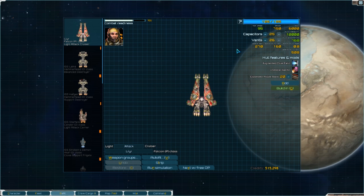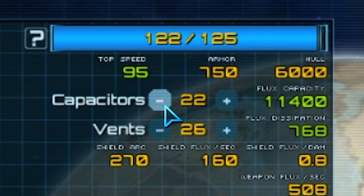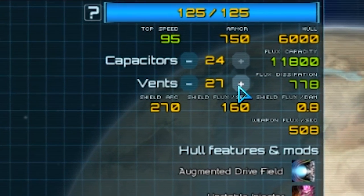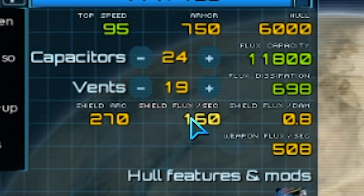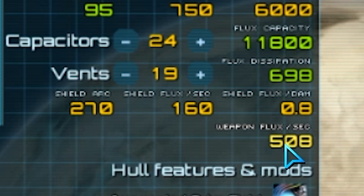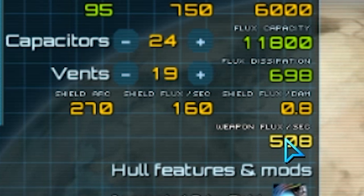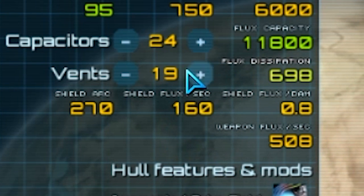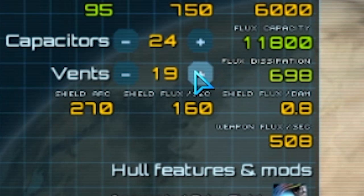Moving on to flux - this is what generates when you're firing certain weapons or taking damage to your shields. You can add flux capacitors, which will increase your total flux capacity - as you can see right there, it's going up and down as I add them - allowing you to stay in the fight longer before needing to vent. Or you can add flux vents, which will allow you to more quickly vent all of that built-up flux, making your flux dissipation go up much higher. Now as a good rule of thumb, you have shield flux per second, which is how much flux your shields generate when raised. You also have your weapon flux per second when firing most weapons, plus your shield flux per damage - so every time you take some damage, you'll get that much flux. If you add shield flux per second and weapon flux per second together, you want them to be less than your flux dissipation.